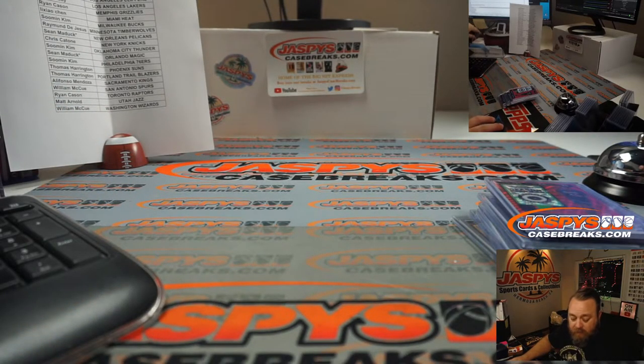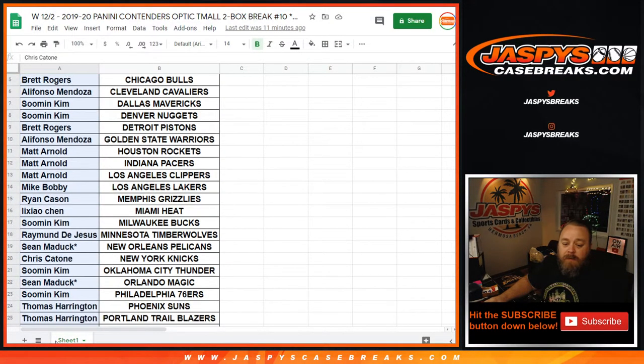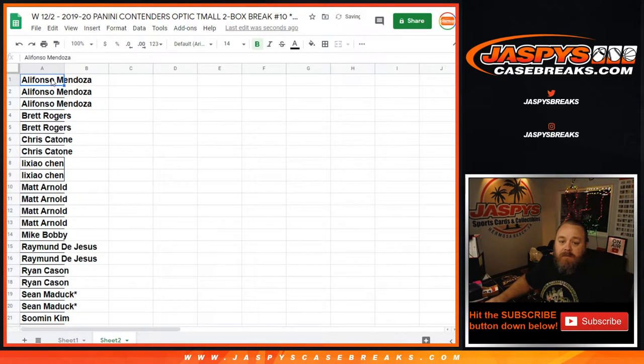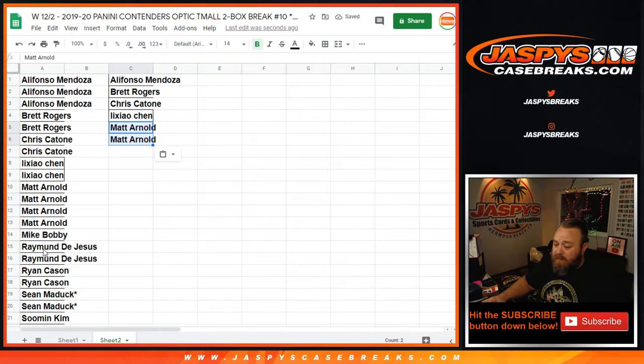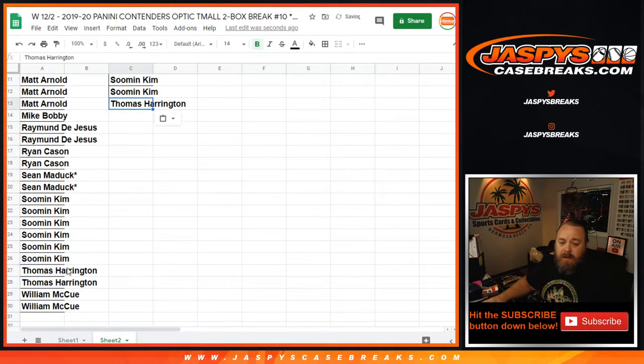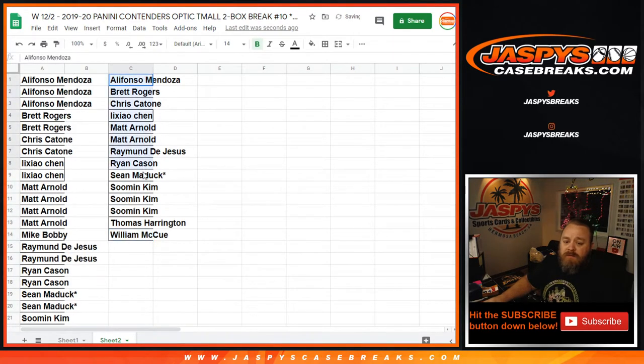Now let's give away $500 in break credit. Hopefully they'll go to the next one so we can do another two boxes — fresh case. Here's our original list. We're going to copy the customer list, add it to a new sheet and alphabetize. Alifonzo with three teams gets one entry; Brett with two gets one; Chris gets one; Lee Chow one; Matt with four gets two; Mike with one team doesn't get an entry; Raymond gets one; Ryan one; Sean one; Suman gets three. Thomas with one, William with one. So we should have 14 entries total.